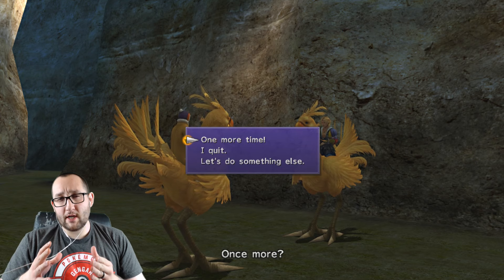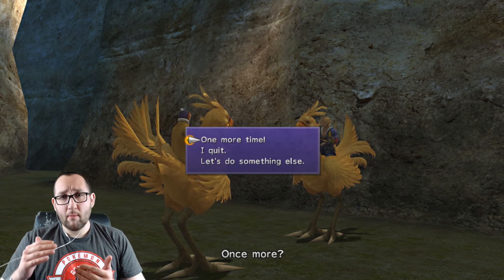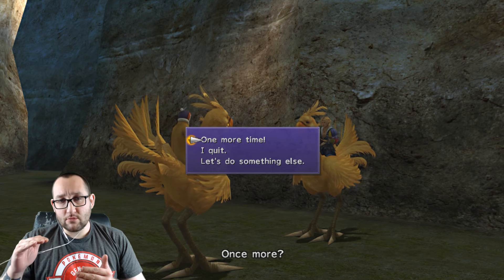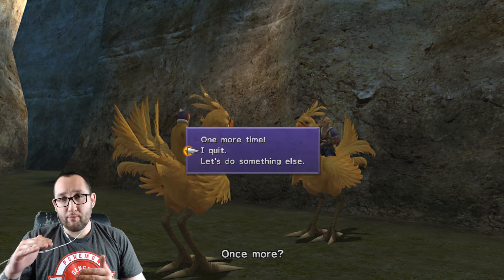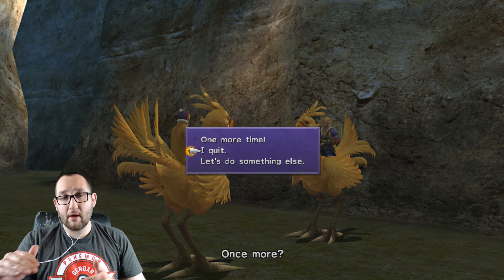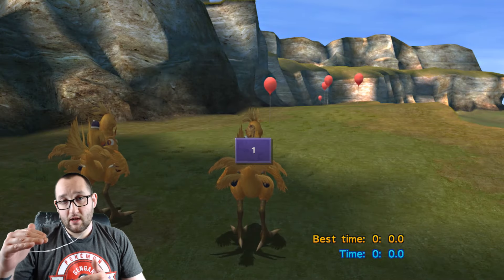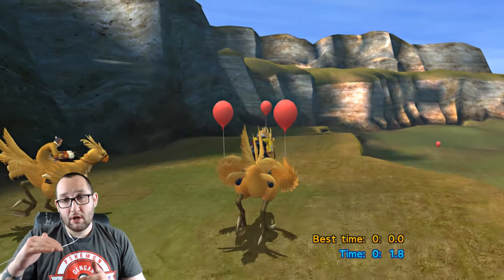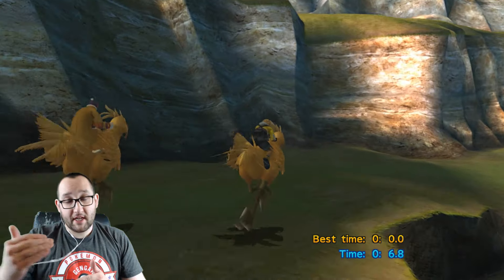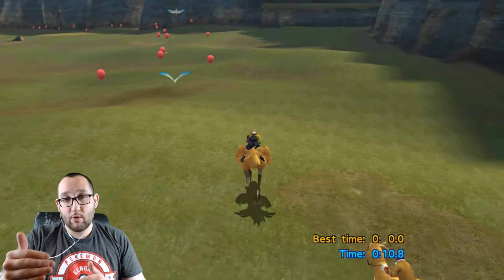You also want to try to get a time less than that. The game is programmed to give you the Sun Sigil for beating 0.0, not just for obtaining it. So if you hit 36 seconds with 12 balloons and you're right at 0.0, you want to get 13 balloons or get under 36 seconds with 12 balloons.